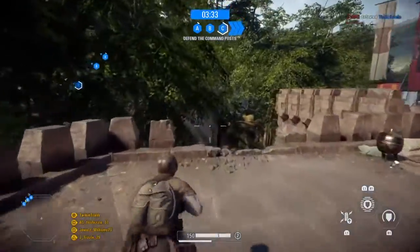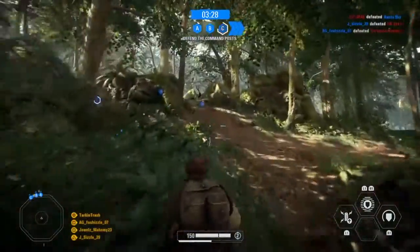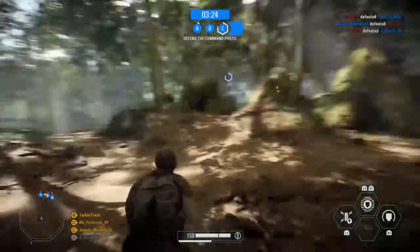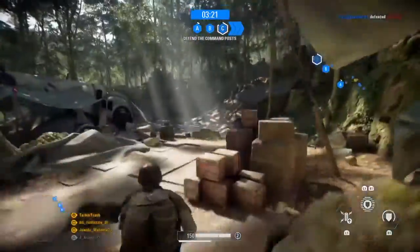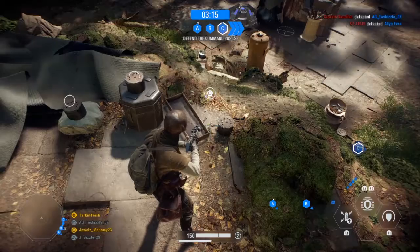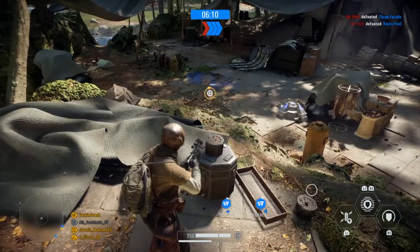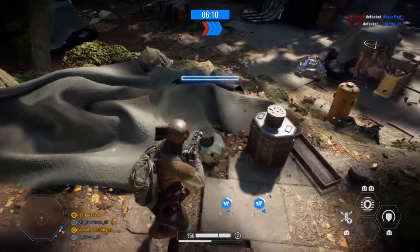Once you get that, head over to the Slave 1 ship. You're going to see three canisters there — they have to be pressed in a particular order. For me it was left, right, center. Once you do that, you actually get a notification.